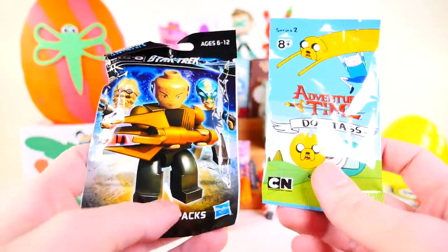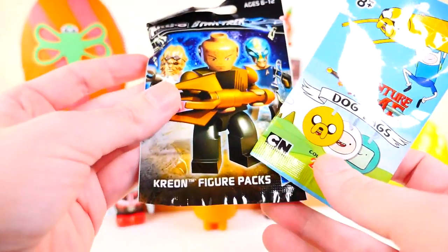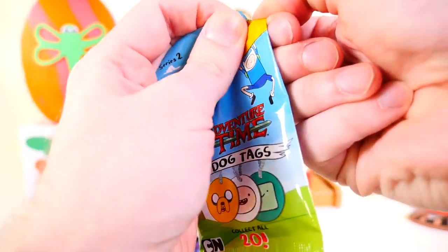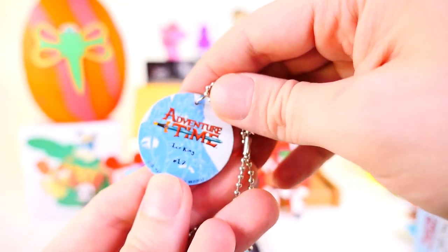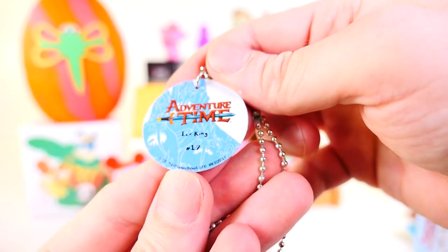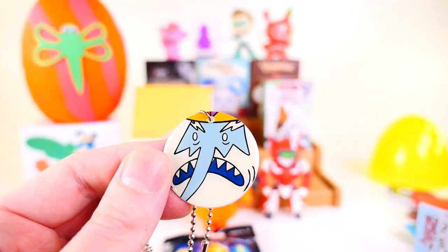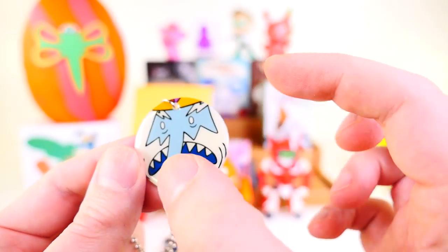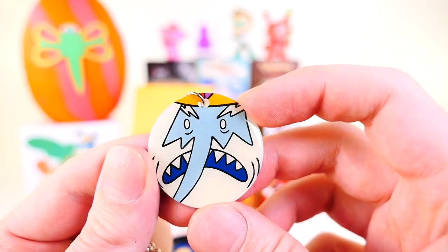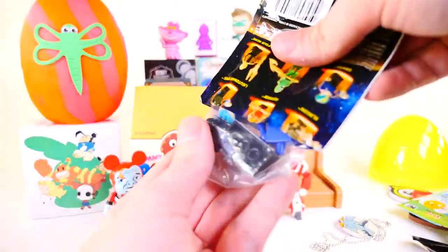We have a couple different things to open here — the Adventure Time dog tag and the Star Trek Creon figure pack. Starting with Adventure Time, it looks like we got the Ice King dog tag. I really like this one a lot. It says number 17 on the back. I like how the dog tag is not actually shaped like a traditional horizontal dog tag, but there you go — there's our dog tag.